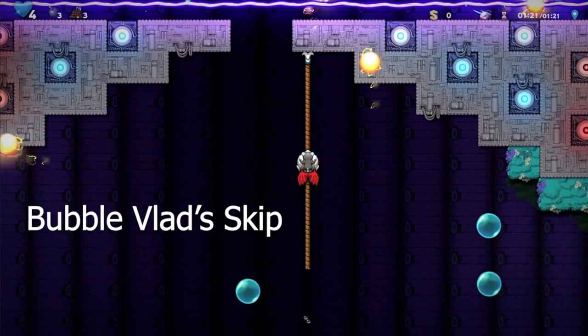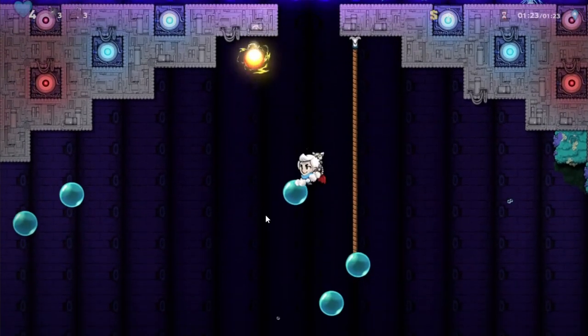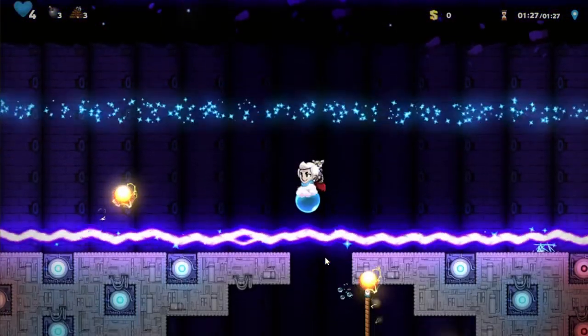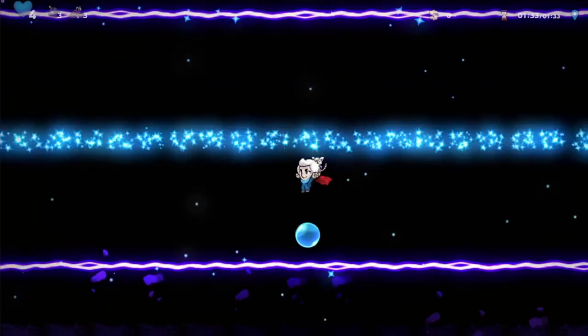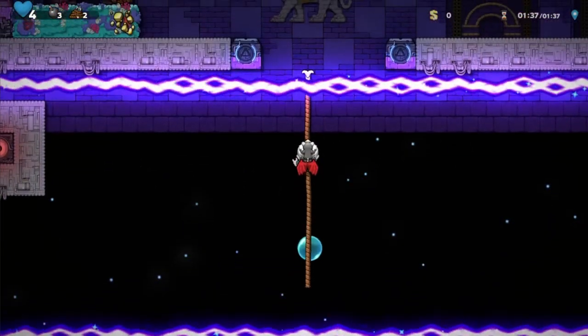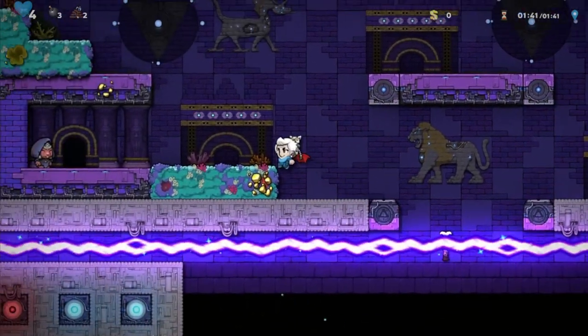So let's move on to the bubble Vlad's Cape skip. Now it's the exact same thing, except we're not going to use ropes. So you have to have the same bubble position and everything. So do you see what I did there? Just double jump, and then single jump. Double jump, single jump. You could keep going with the bubble, actually. So this one's a lot easier, in my opinion.